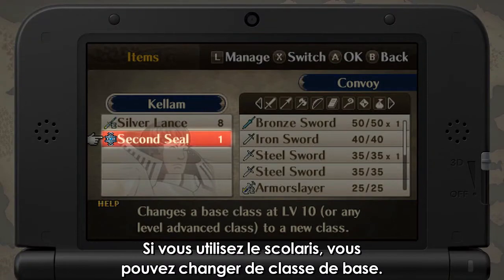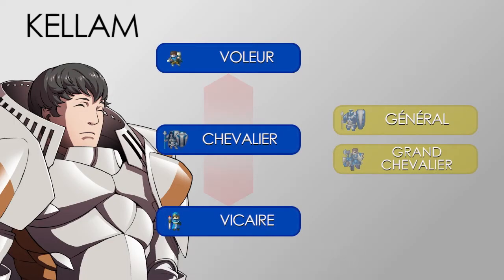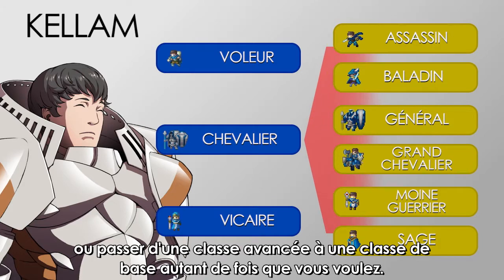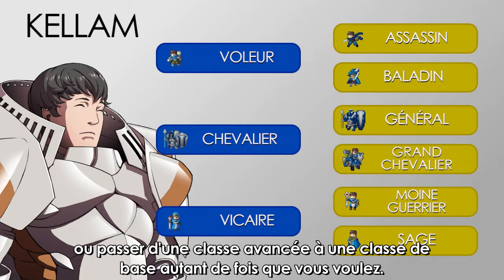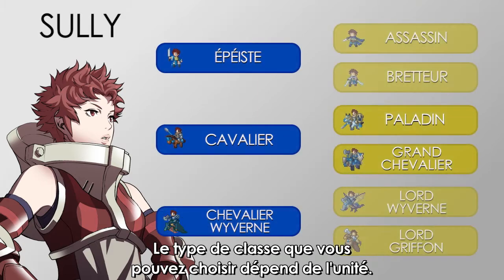If you use an item called the Second Seal, you can change between base classes, between advanced classes, or change from various advanced classes to one of the base classes as many times as you like. The class type you can change into depends on the unit.